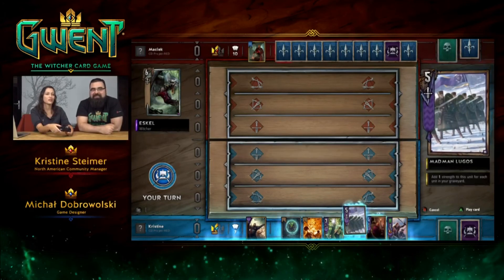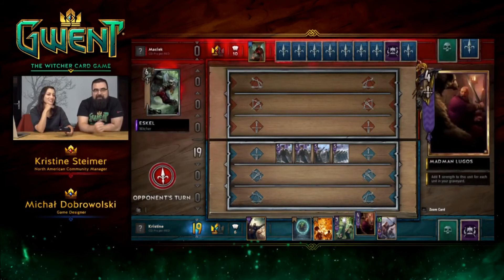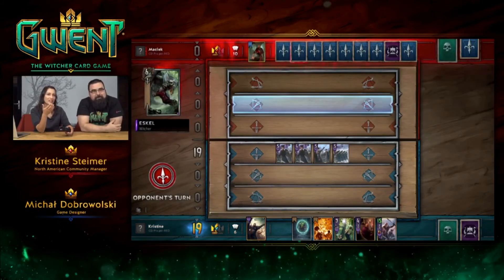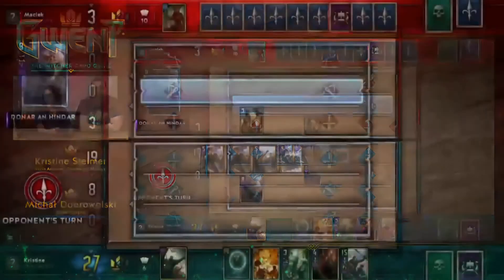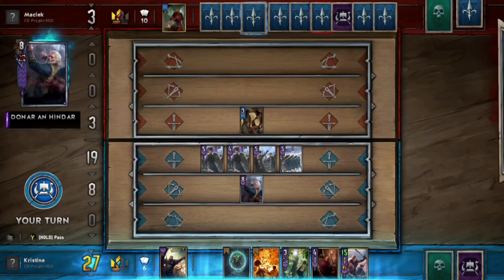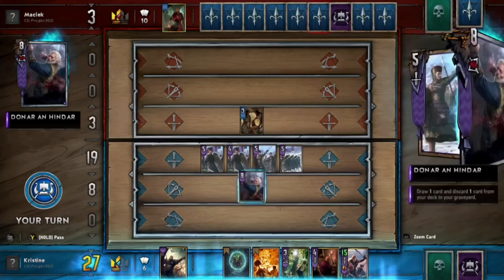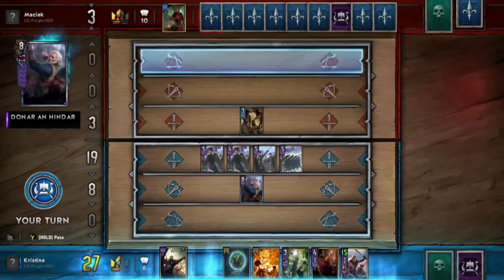Let's see what's happening here — and all of them came back from the graveyard. She's going to get damaged down. He has ten cards — so many cards. It's not looking good for us. He even played Donar — he resurrected Donar. It was a lucky draw for him. At least we get the points, but he's got quite a lot of cards.